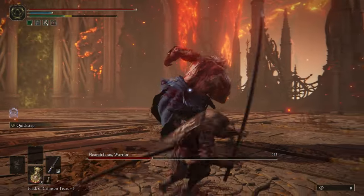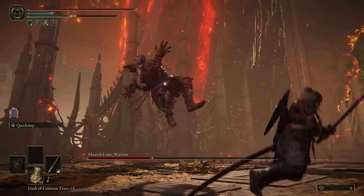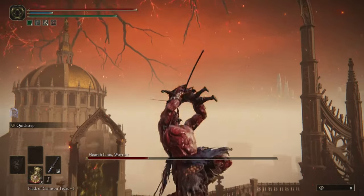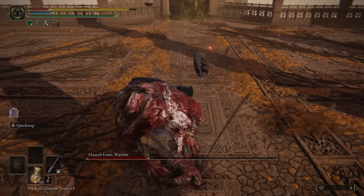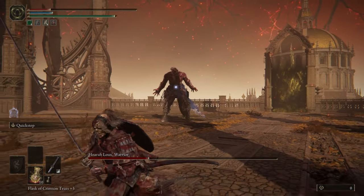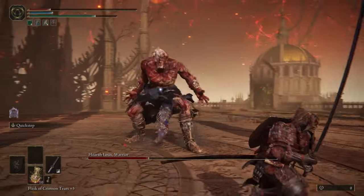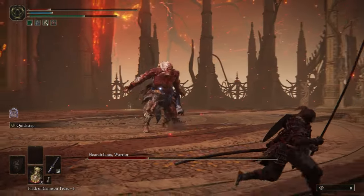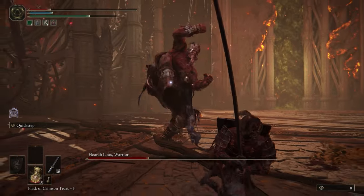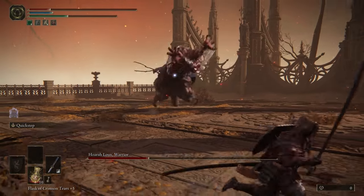The other attacks are kind of risky because he might combo. That move where he does the barrage — after he's finished, you can get one hit in, but get ready to dodge because he's going to have follow-ups. The dramatic grab does a lot of damage, so if you don't have the health for this you might get screwed. I highly recommend you fight these bosses until you're level 90 or 100, HP and stamina wise, and also damage-wise.